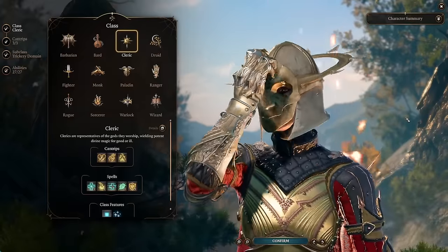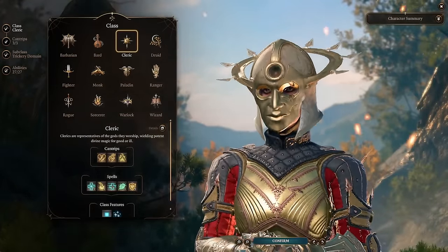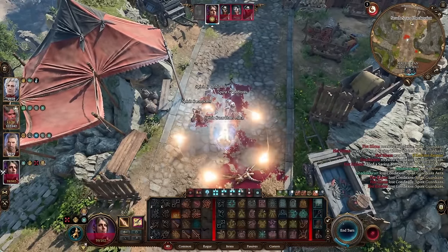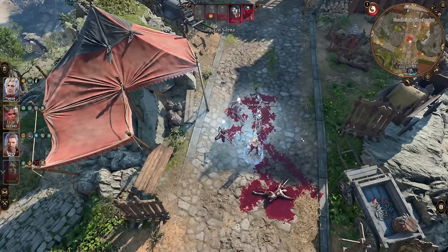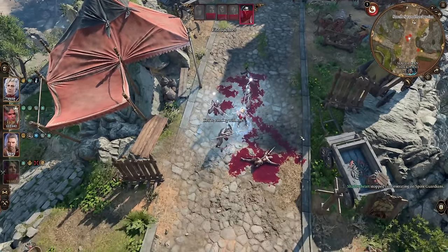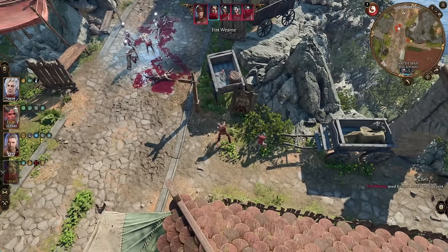If you're looking for a lore-friendly Shadowheart build that actually makes use of the Trickery Domain Cleric subclass, then you've come to the right place. I'm Myotis, and I'm going to walk you through this Trickery Cleric Thief Rogue multi-class. I wanted to make something that fits the lore of Shadowheart being a Trickery Cleric of Shar, sent out to steal the Astral Prism. This character does a combination of support by debuffing enemies while also doing pretty moderate damage.